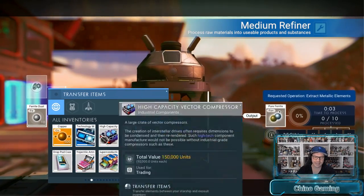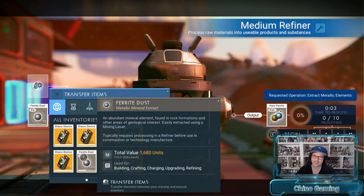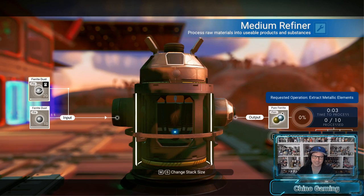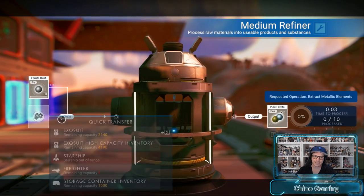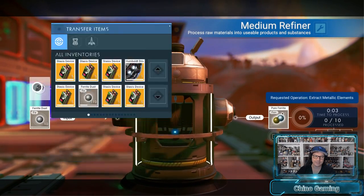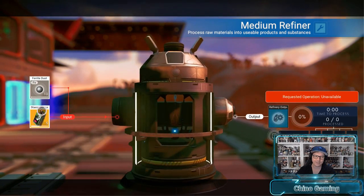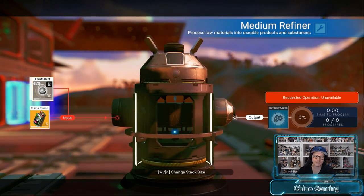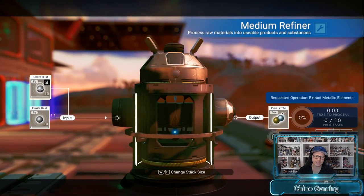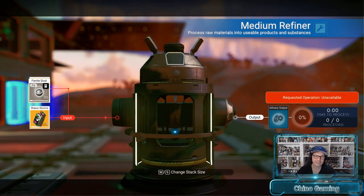I wanted to bring you to this point where I'm now out of those stacks I created — completely out of them. That doesn't mean I can't use the stack that's been accumulating. What I do now is take from there, use the down key to change the stack size, and pop 10 back in. You can keep working off that one stack. It does take a little bit longer, but eventually you end up with a complete replacement of all that ferrite dust in its place.